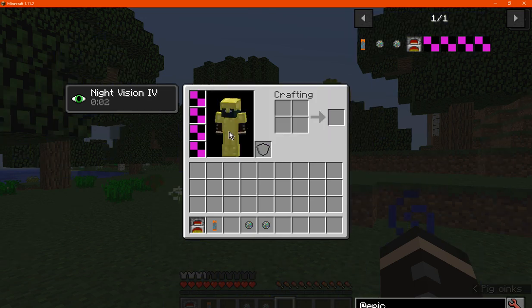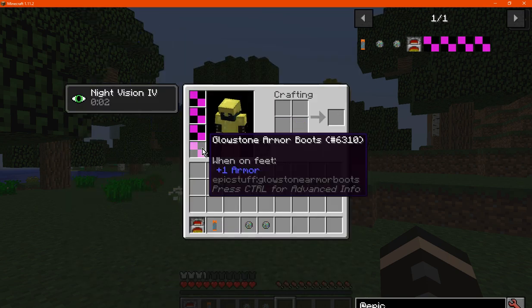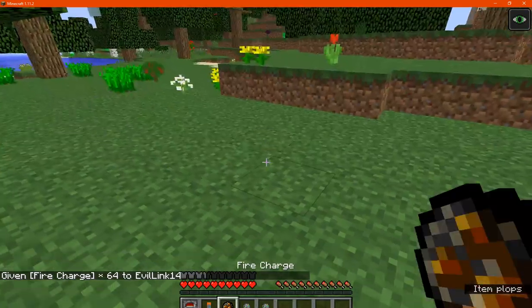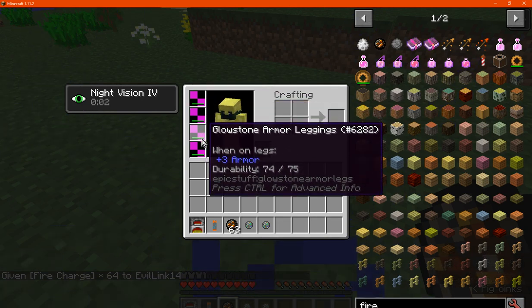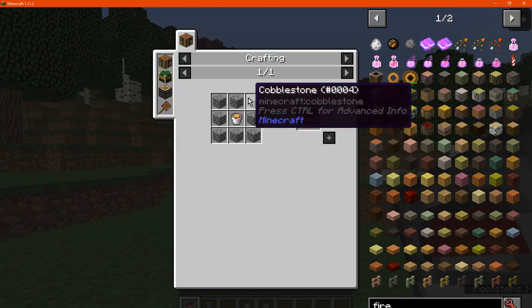So as you can tell, you've got the glowstone armor which uses the dust, not the block. You can see the actual durability and the protection it provides.